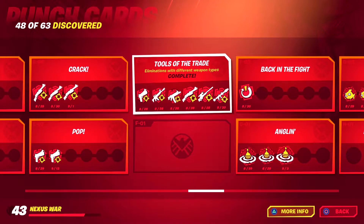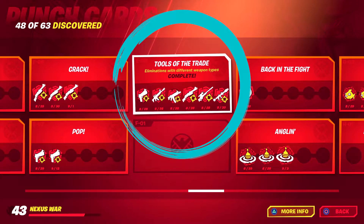Today we're looking at Punch Card Tools of the Trade. In order to get this one, you're going to need eliminations with different kinds of weapons.